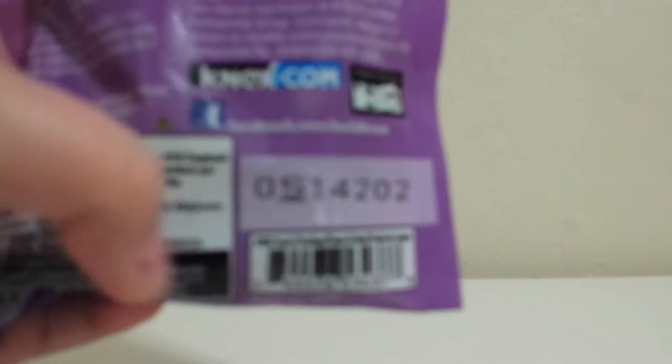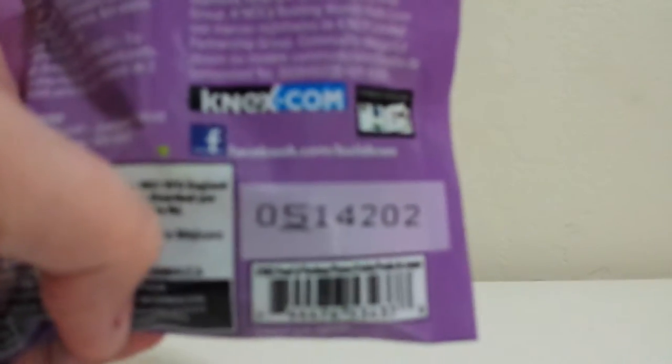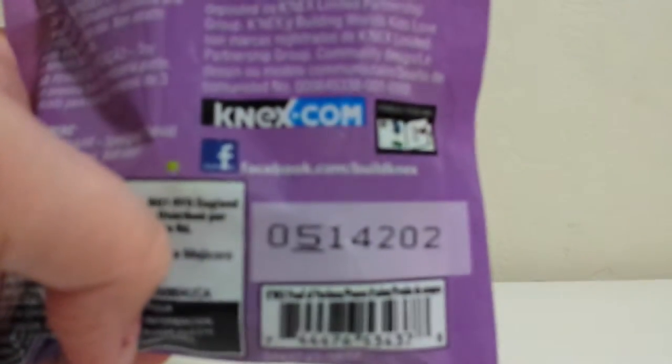All the number codes for what you get inside are the same. If you want it, take note of it; if you don't want it, I'm not going to say it out loud just in case. That is my number code, so I'm going to open this really quick. This does not have a tear strip, so we cut it with scissors.